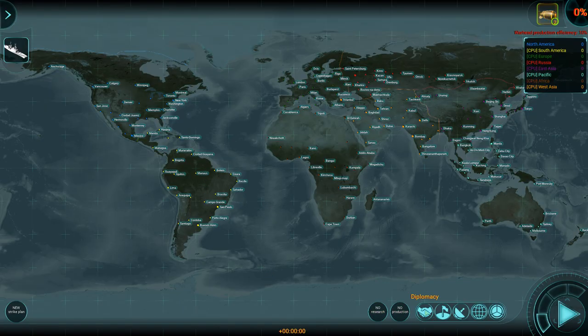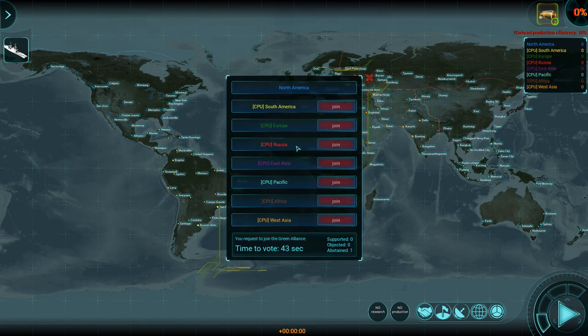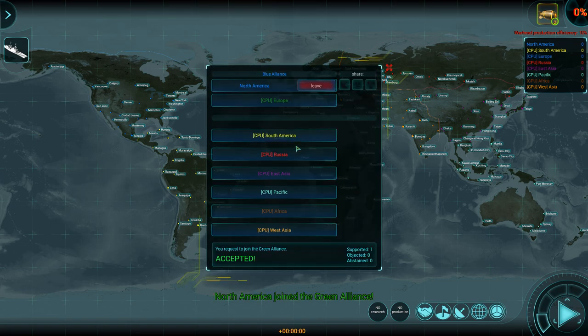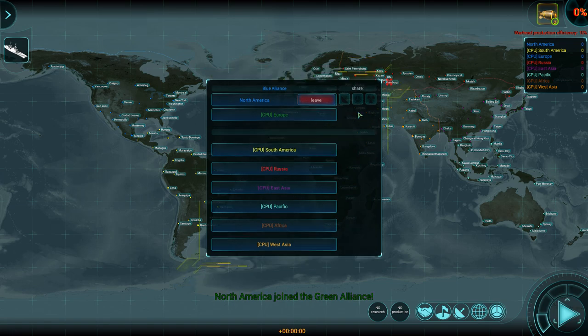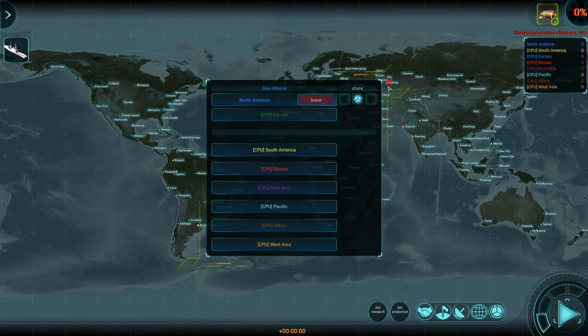Now let's see who wants to ally with me. Ideally I'd launch a strike against South America, so I'd want Europe as my ally. Let's see if they're interested — they are. I want to share research. Europe accepts. They also want to share radar information. Europe rejects, okay. I cannot invite anybody else into this alliance, so I'll have to wait until another AI faction decides to try and join, at which point we'll probably have to accept them pretty quickly.